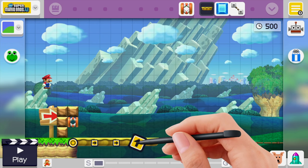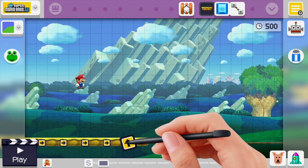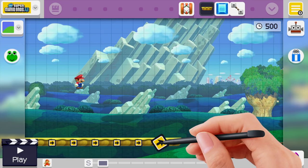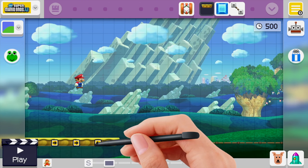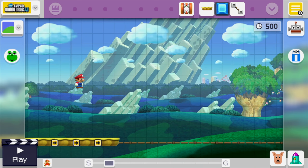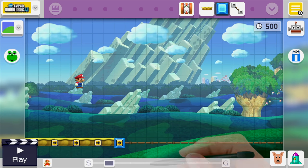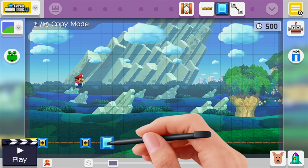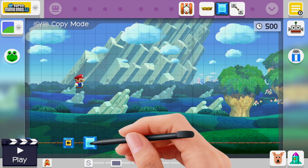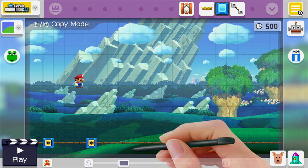We'll want to put these platforms all the way across the first screen. Once you have seven down, go ahead and put an eighth, ninth, tenth, and eleventh one — eleven should be plenty. This will get everything started. Now we're going to put an ice block down right at the end of that platform, then copy it and drag it two spaces over and paste it. We're going to do this over and over again until we get to the very end.